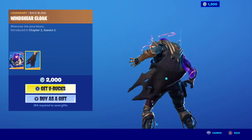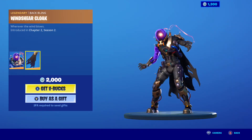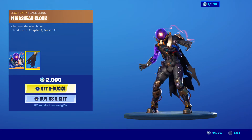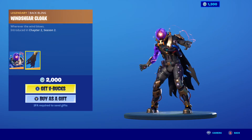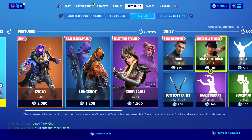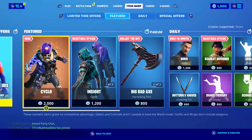We're looking at some item shop stuff today and going over what's gonna be in the event. The first thing is obviously this skin — even if you don't play Fortnite, you've probably seen it. This is Midas in his storm suit. Midas decides to control the storm and destroy the agency, which is supposedly going to be either flattened out, turned into a supermarket, or a ball. There are some other cool skins but we won't be talking about the Deadpool stuff today.